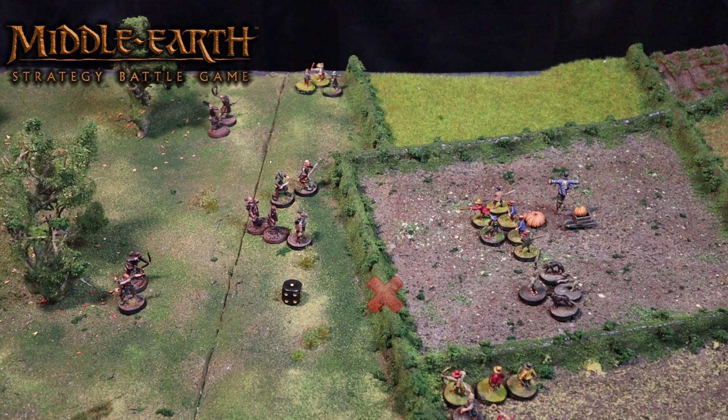The good player now chooses to use the two hobbit bowmen who haven't moved to fire at the ruffians marching towards them. The ruffians are in range and the hobbits have a clear line of sight. With a 3-plus shoot value, they need 3 or higher — and that's a hit with both dice. Rolling to wound, a strength 2 bow against defence 3 men needs 5s to wound. Both shots go into the leading ruffian and the player rolls a 6 and a 4, meaning one shot is successful — killing the ruffian with the whip, who is removed from play.